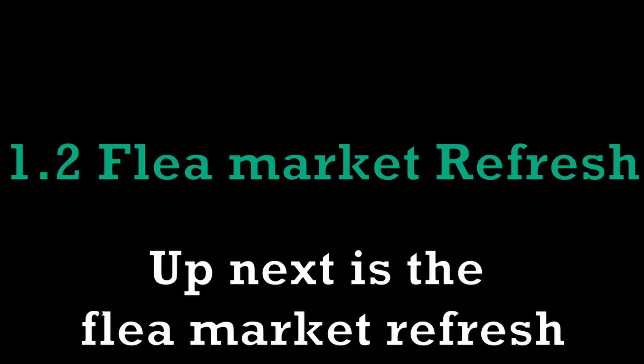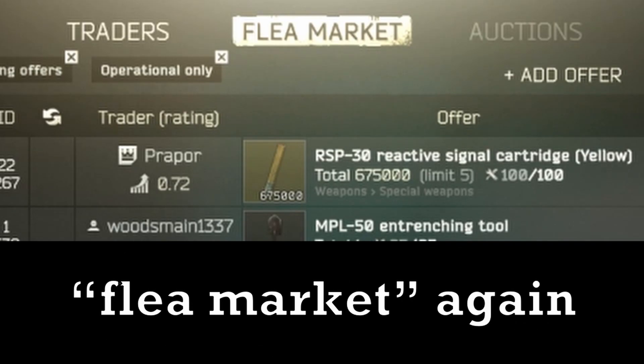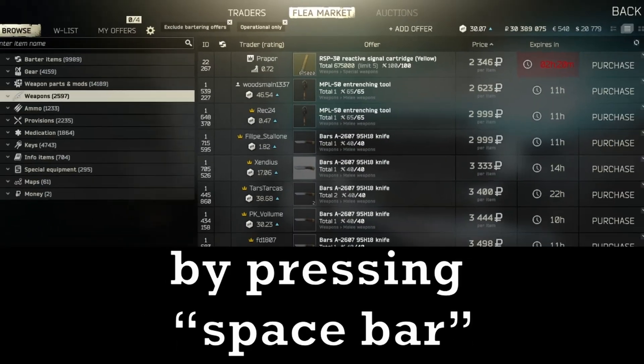Up next is the flea market refresh. There are two ways of doing this, and I'll get to the second one afterwards. The first way is very simple, but it will trigger a CAPTCHA if spammed too much. Open up the flea market, then click on the flea market tab at the top again, and now you've unlocked a quick refresh. You can now refresh the market by pressing spacebar.